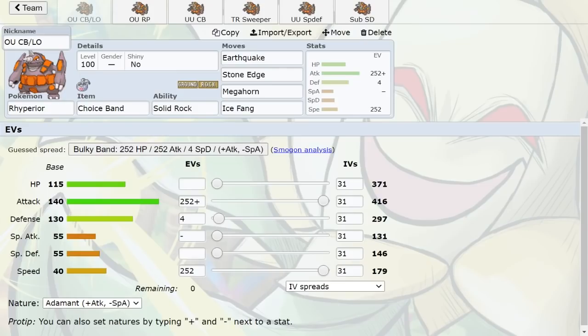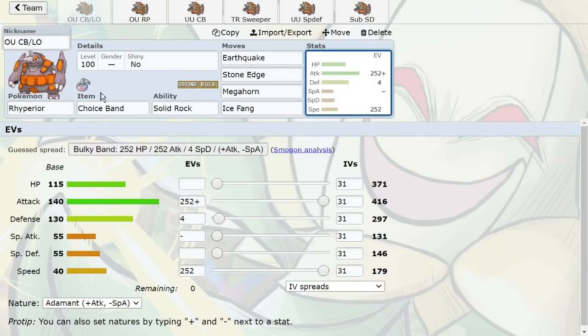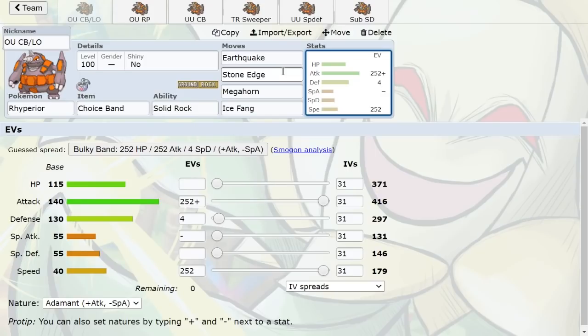Rhyperior's first set is Choice Band — the OU Choice Band or Life Orb set. Choice Band gives you a 1.5x attack boost, whereas Life Orb gives 1.3x at the cost of some HP but lets you switch moves. We're running max Speed with an Adamant nature because this speed tier outspeeds Skarmory, one of the most defensive Pokemon in OU. Stone Edge has a 50% chance to 2HKO Skarmory even without Stealth Rock, and with Stealth Rocks up, two Stone Edges will KO it. You're also faster than defensive Scizor.